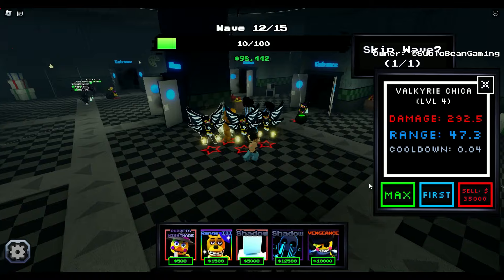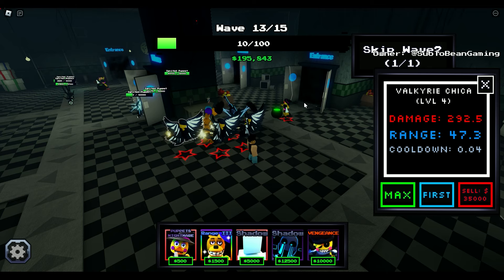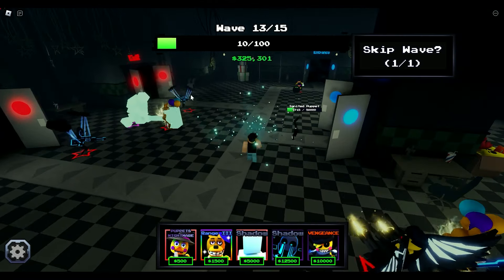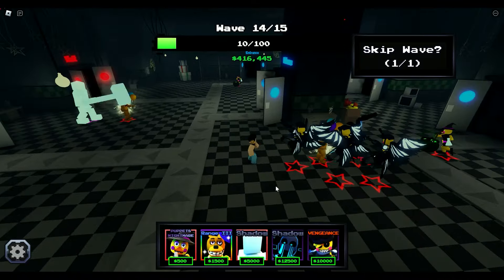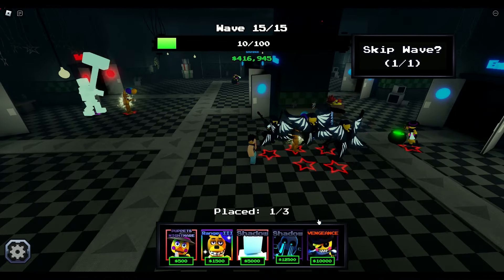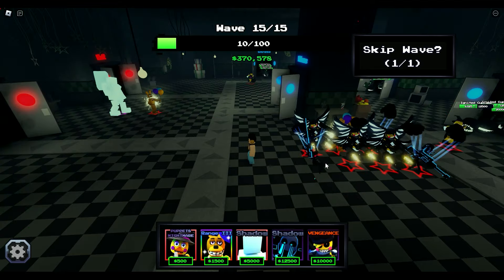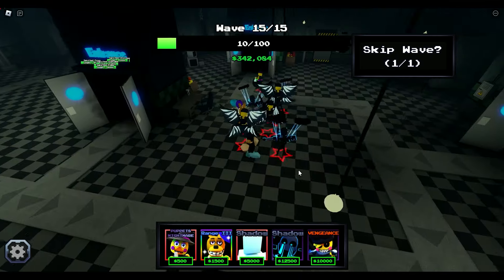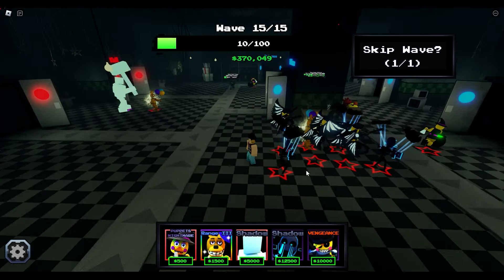Let's make sure the Valkyrie Chicas are covering all of these paths. Let's make sure we have all of our towers down — we do. I'm going to go ahead and sell this Glitched Puppeteer, sell this Glitched Puppeteer. Scott's going to be able to hold his own — we're on wave 14. The Glitched Puppeteer range is really nice. Let's just make sure that Spring Bonnie is covering all of them.